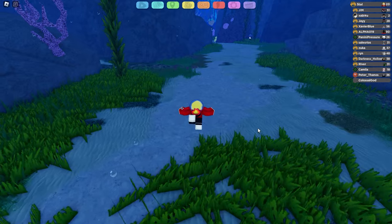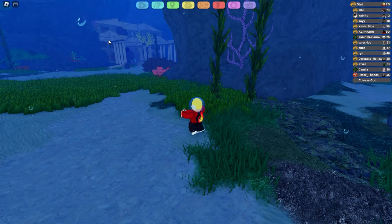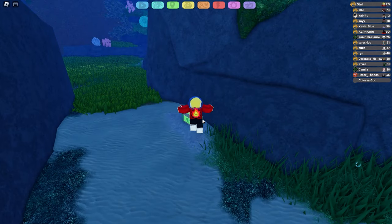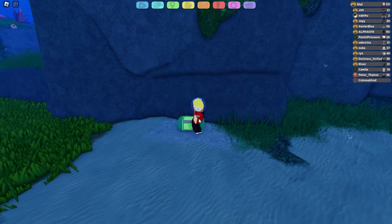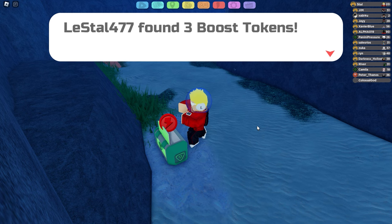The next crate actually gives you guys some free boost tokens, so make sure to go where I take you. Here's the place where you spawn in the arena of the trench — just head straight and go down this path. Inside there's the green crate over here, and when you open it, check how many boost tokens it's going to give you. I just opened up the crate and this thing gave me three boost tokens. This is amazing.